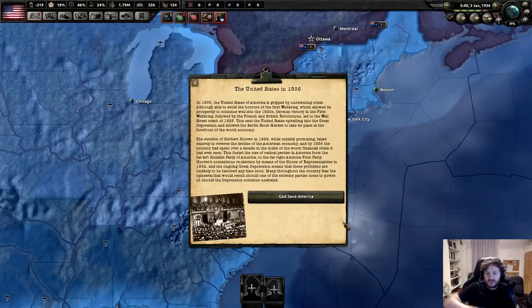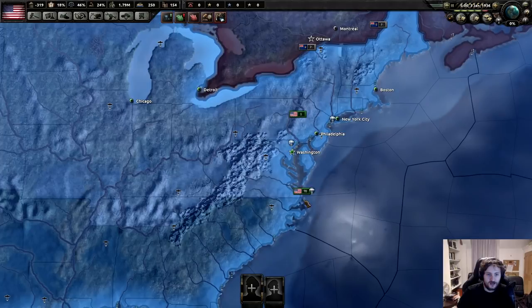This sent the U.S. spiraling into the Great Depression, allowing the Berlin stock market to take its place at the forefront of the world's economy. The election of Herbert Hoover in '28, while initially promising, failed entirely to reverse the decline of the American economy. And by 1936, the country has spent over a decade in the midst of the worst financial crisis it has ever seen. This fueled the rise of political parties from the far-left Socialist Party of America to the far-right America First. Hoover's contentious re-election by means of the House of Representatives in '32 means these problems are unlikely to be resolved anytime soon.